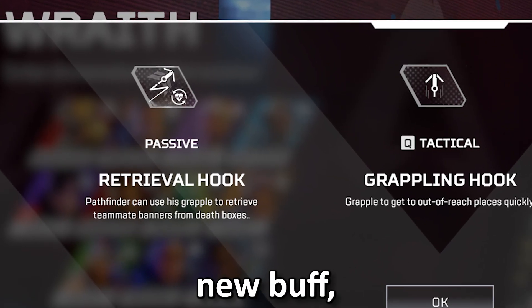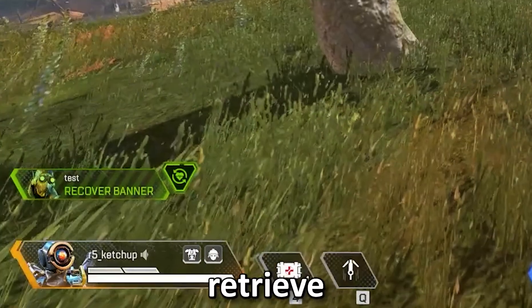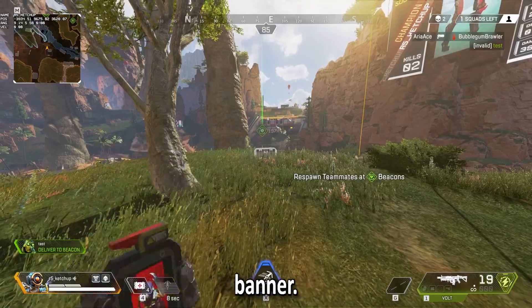Let's give Pathfinder a brand new buff — even though he's the most picked legend. I coded it so that if you need to retrieve your teammates' banners, all Pathfinder has to do is grapple the box to get the banner.